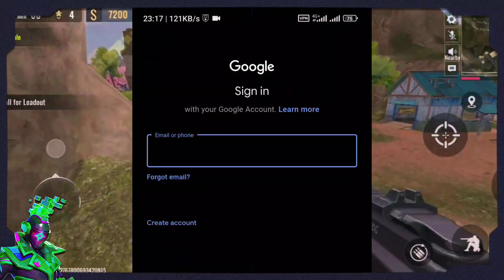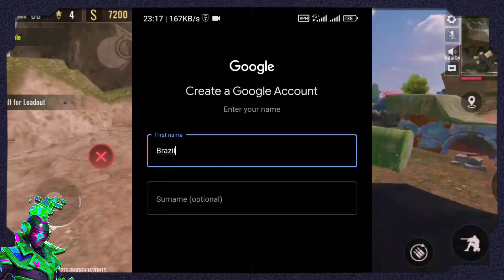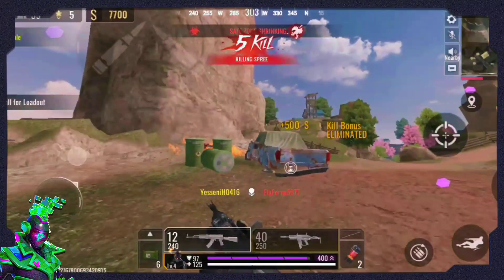When you go to Gmail, create a new Gmail account with your VPN connected to Brazil. Once you've created this new Gmail, the next thing to do is go to the Google Play Store.